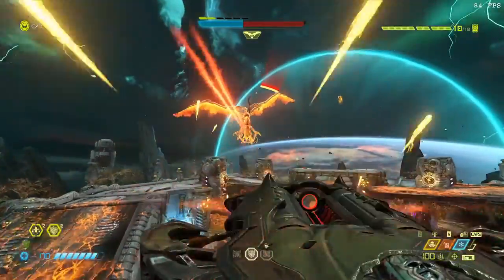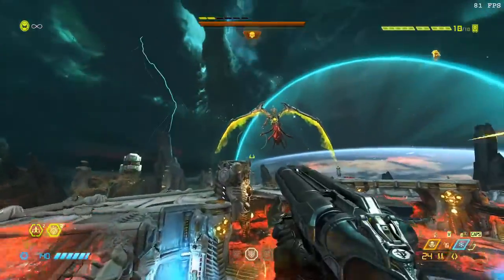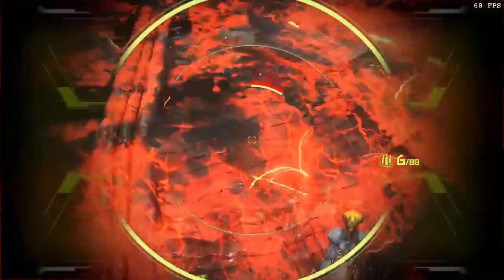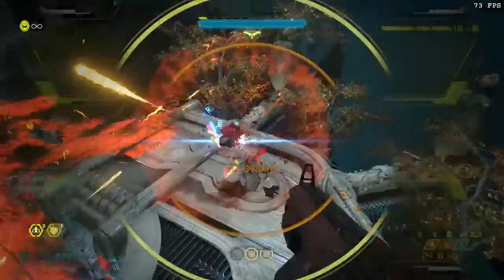Remember, the drones are your health and ammo if you need them. Just a few quick cycles and she's down again — that fast. Now if you want to farm up some resources, find a drone and use chrono strike — beautiful.